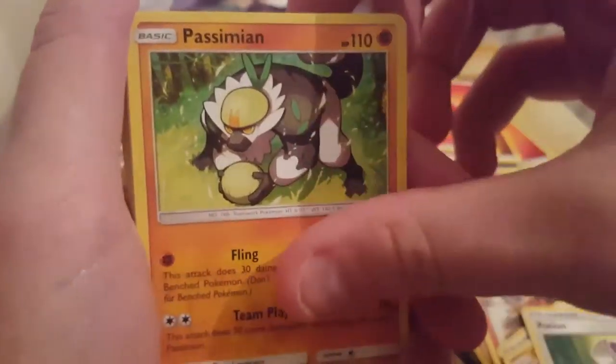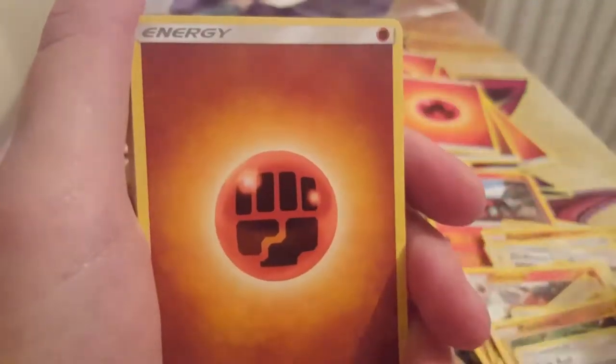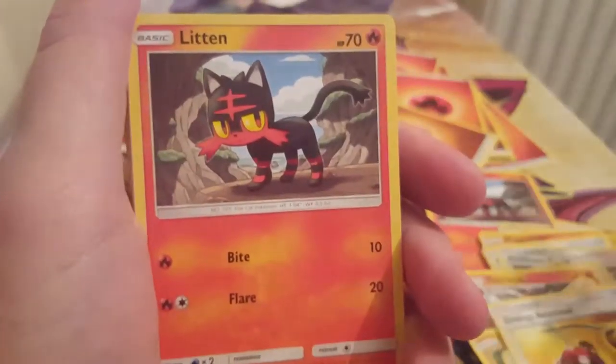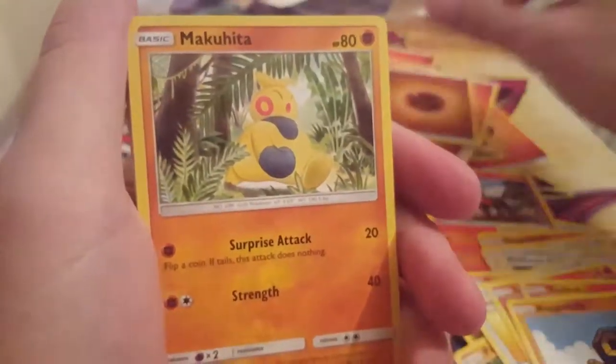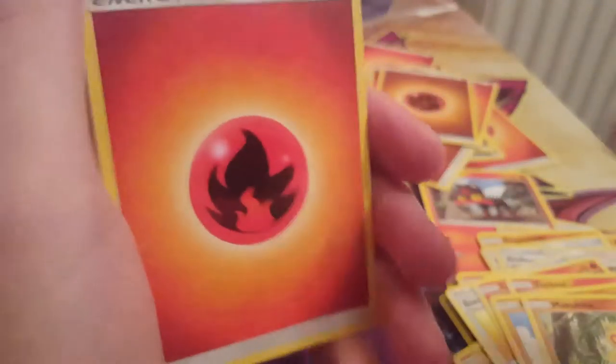Potion, Energy, Passimion, Nespal, Energy Retrieval, Lytton, Torcoal, Rog and Roller, Energy, Energy, Macareese. I'm shuffling these — I'm only going to complain when I have to shuffle them again later.